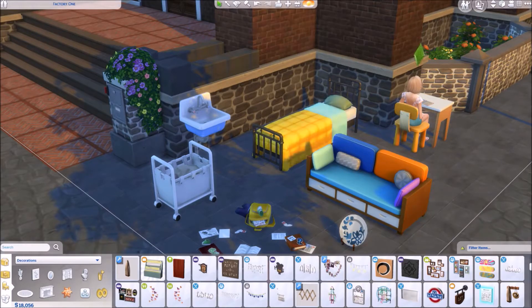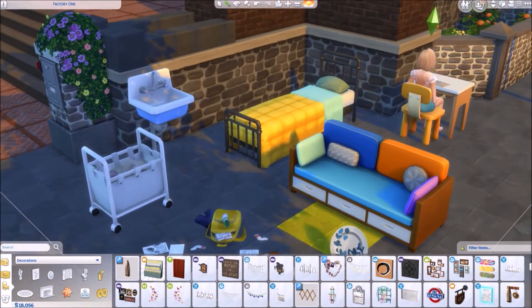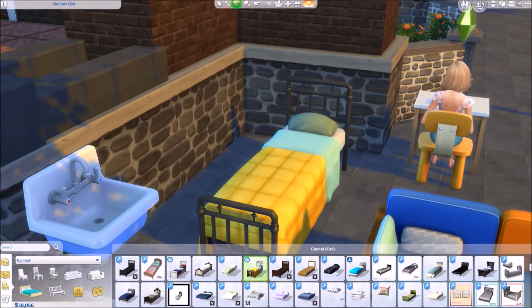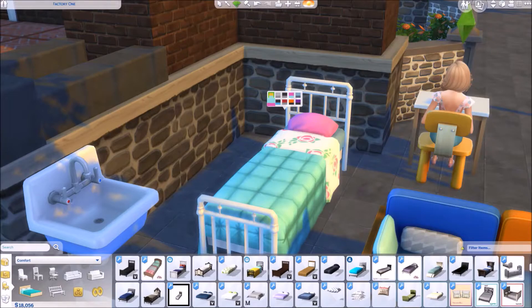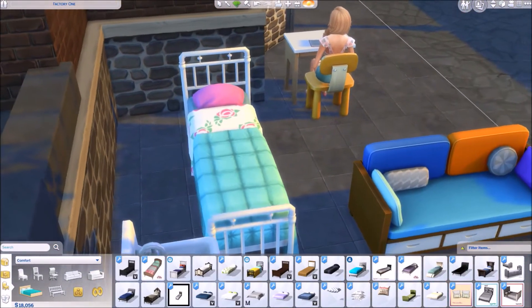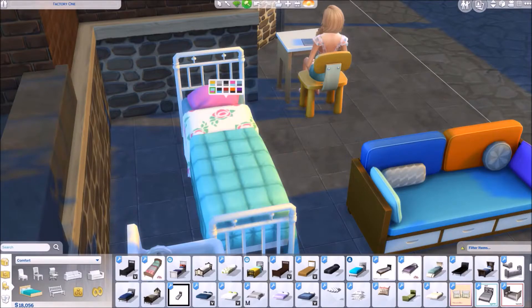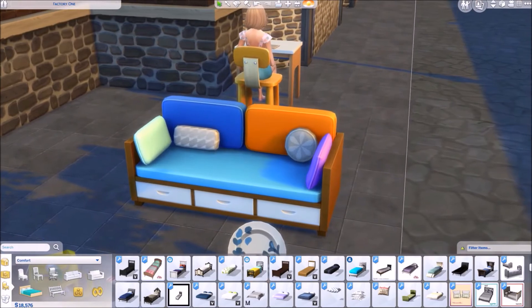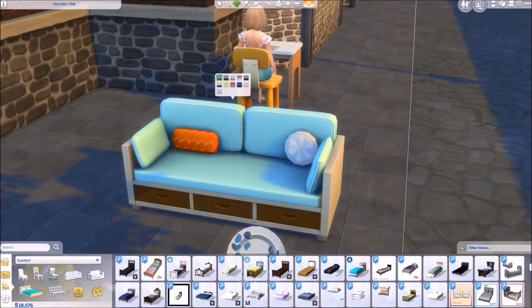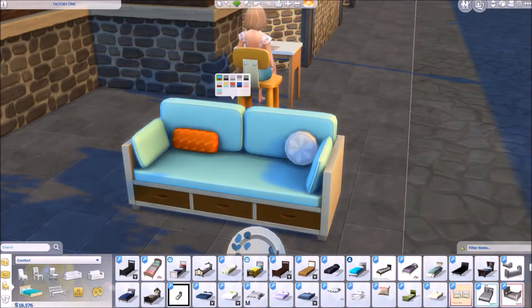There are a few bigger items outside that I didn't use. The other kids' bed I'm not too much of a fan of — it looks a bit like a prison bed with the bars. But it does come in some more girly variations; I like the roses one and might use it in my Not So Berry next generation. With white bars it looks less prison-y. The second sofa I liked less — the cushions looked less realistic — but I do like the under-sofa storage.